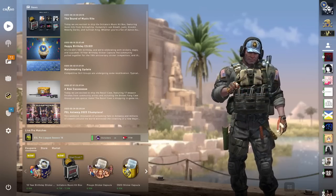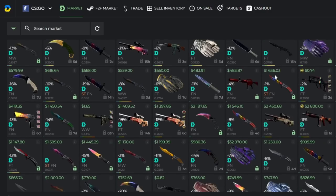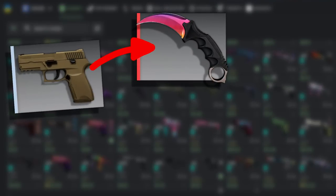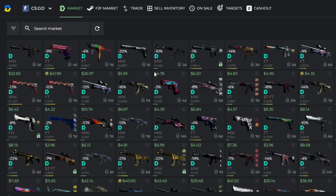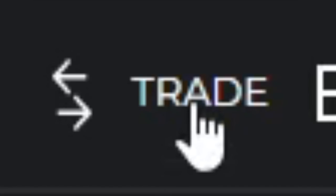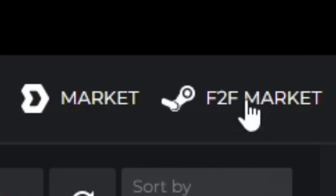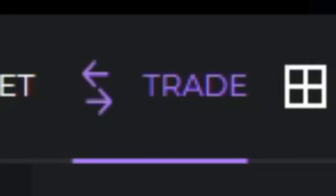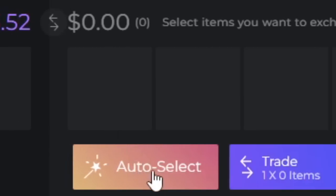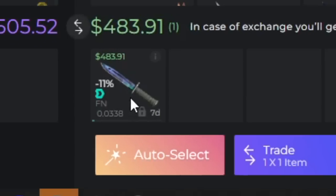But before we get into that video, I wanted to thank today's sponsor, which is dmarket. Now dmarket is a really good CSGO trading site and marketplace. You can buy skins, you can sell skins, but most importantly you can trade your skins. If you have a skin and you want other skins, instead of going to their market and selling it and then buying a new skin from their site,